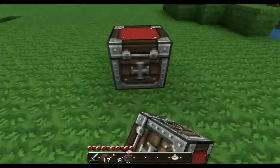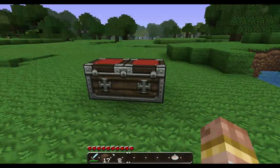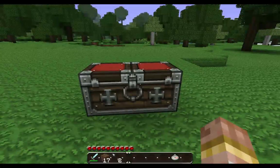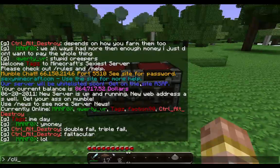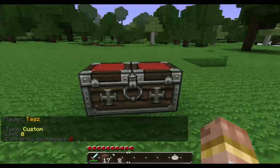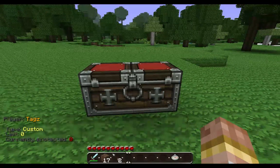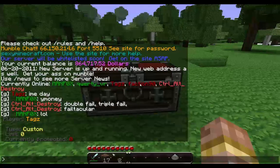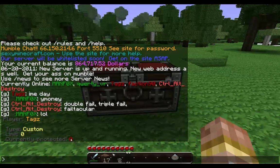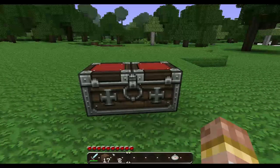I'm just going to throw down a couple of chests here. You can do this to a double chest or a single chest, whatever you want. The command we're going to use first is just slash CLimits. This shows you how many you're currently protecting — mine says zero. When you look it should show that you have a limit of one.